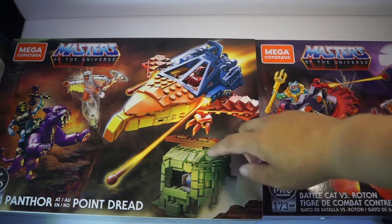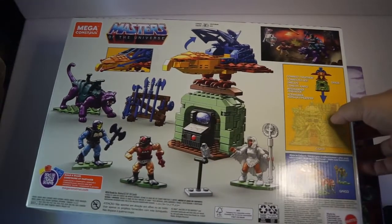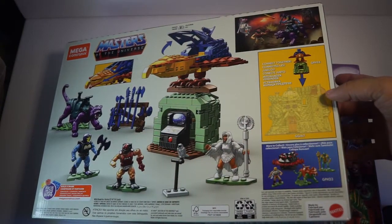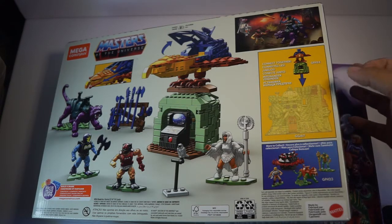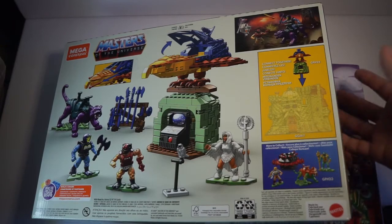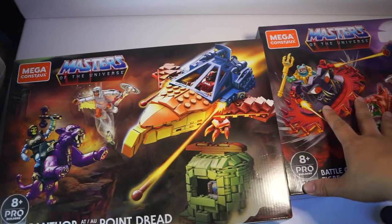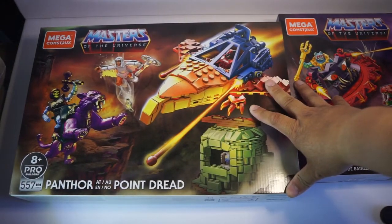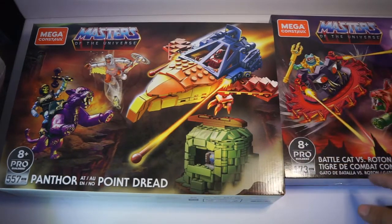I also found Roblox and Stormshout and all those other guys, so good luck on your hunt if you're looking for them. I'm very excited about Point Dread because you can actually add it to your Castle Grayskull playset. As for pricing, Mega Construx is very expensive — the Roton is $30 and Point Dread is $50 — but you do get the Sorceress and Panthor.